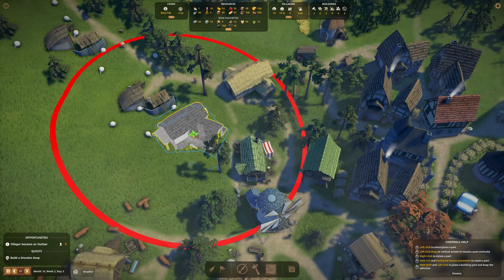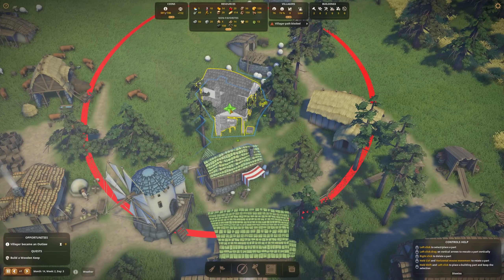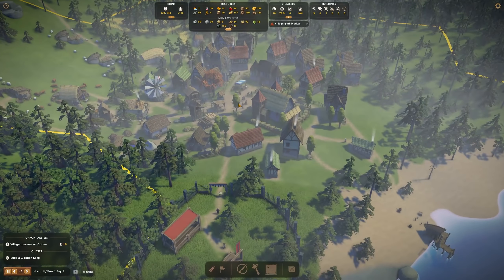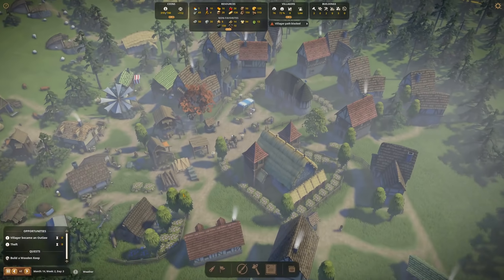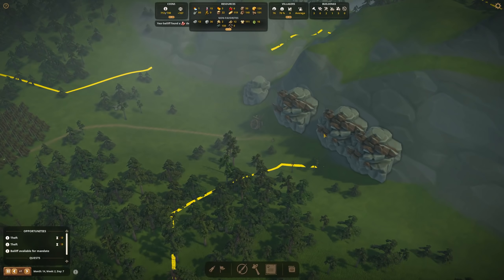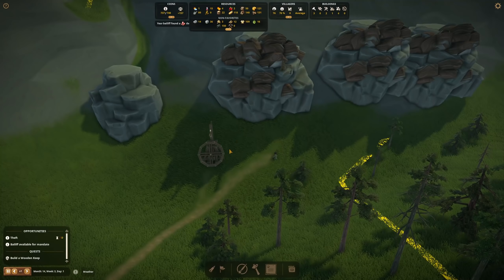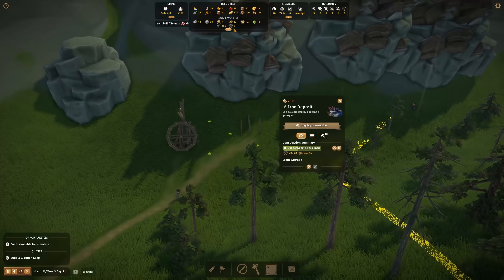We have the smelter and we can squeeze in the toolsmith nearby too — just need to make sure it's facing the right direction. It's very close to the iron smelter. These two new buildings mean more jobs, and jobs are what we need. I think this is actually becoming a city now — we have citizens, and citizens live in a city. My bailiff also found quartz in the next resource deposit, which is really cool — we'll need that for glass eventually.